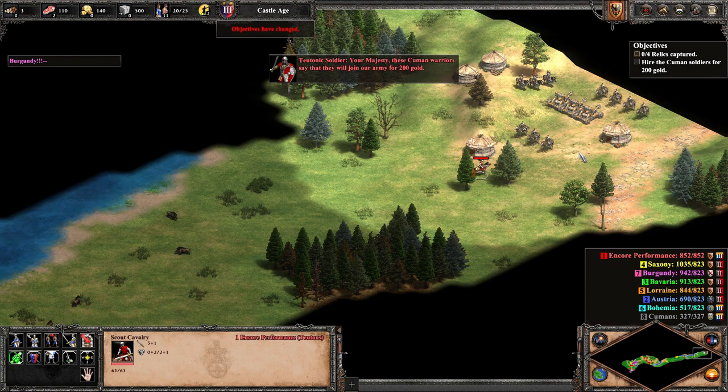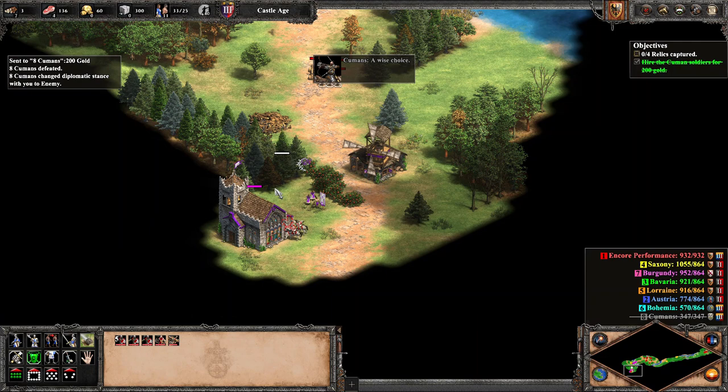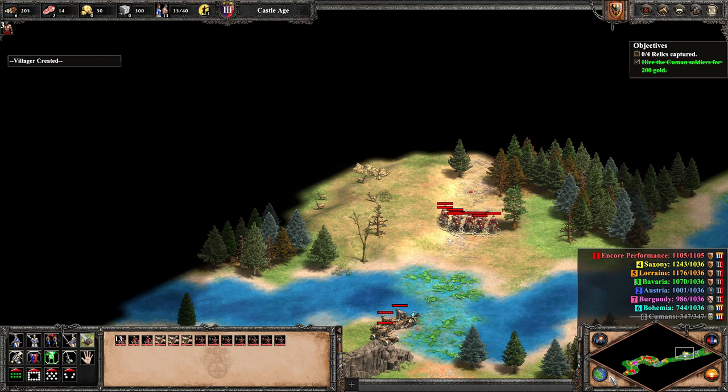We then purchase the Cuban troops, immediately ordering them towards Cyan. We are forced to defend a few assaults from the various feudal kingdoms surrounding us by garrisoning our villagers within our town center. Our assorted group of horse archers purchased from the Cubans defend the siege onagers while they tear through Cyan's TC.